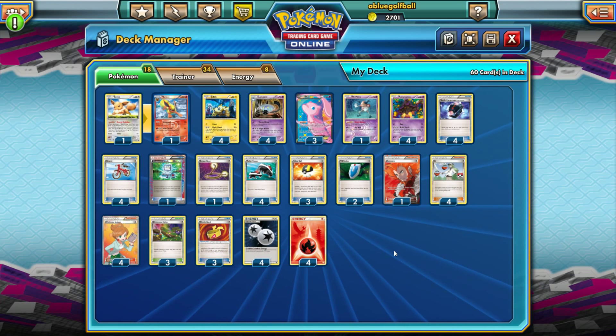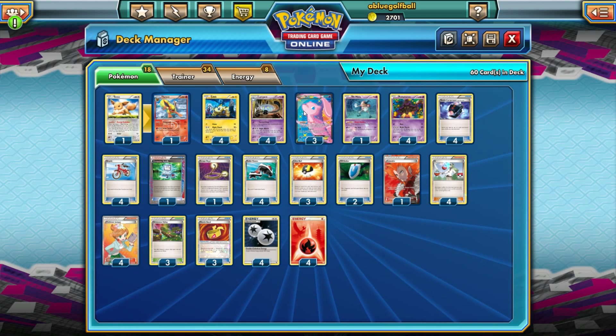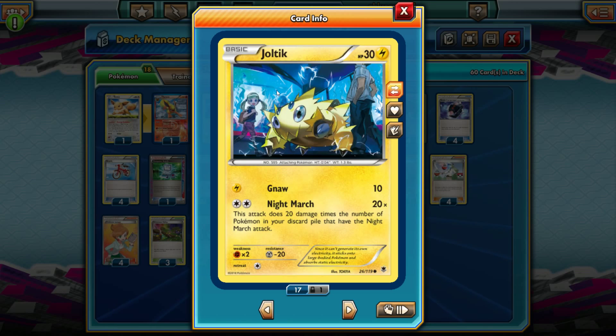Hey, what's up YouTube, it's BlueCoughBall today with another Pokemon TCG Online video. Today we're going to be showcasing a Night March deck. We got Mew EX here — what Mew does is copy the Night March attack. We want to abuse Mew's ability as a psychic Pokemon to copy attacks and also abuse it with Dimension Valley.